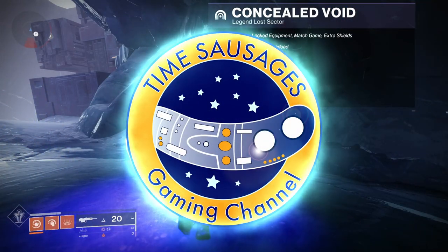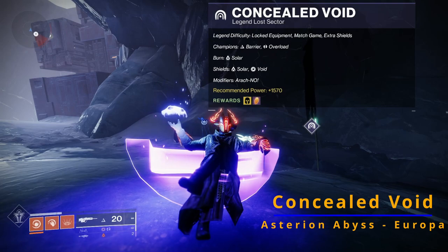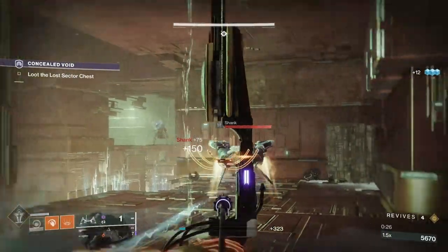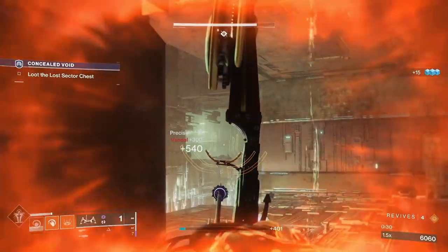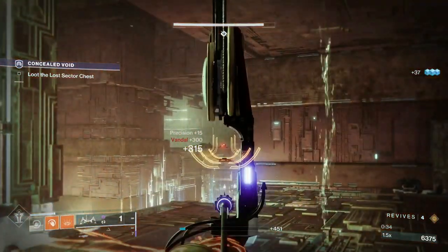Hello my marvellous sausages, here we are for another Legend Lost Sector. This week it's the Concealed Void, located in the Asterian Abyss on Europa. It's a pretty good one to do — not very long, reasonably easy — and we'll have a little look at exactly how I've got my Guardian set up to kick their backsides.